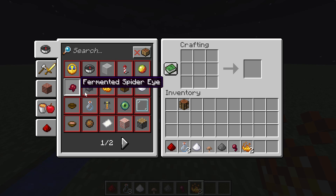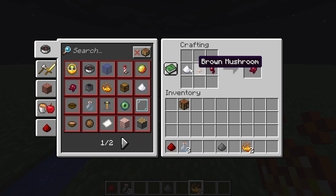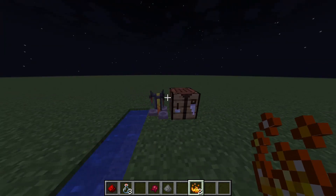Next, we're going to make a fermented spider eye. To do that, place your spider eye, your brown mushroom — it does not work with the red mushroom, you have to use the brown mushroom — and some sugar. It doesn't matter what pattern you place them in, as long as you have those three items, and you get your fermented spider eye.